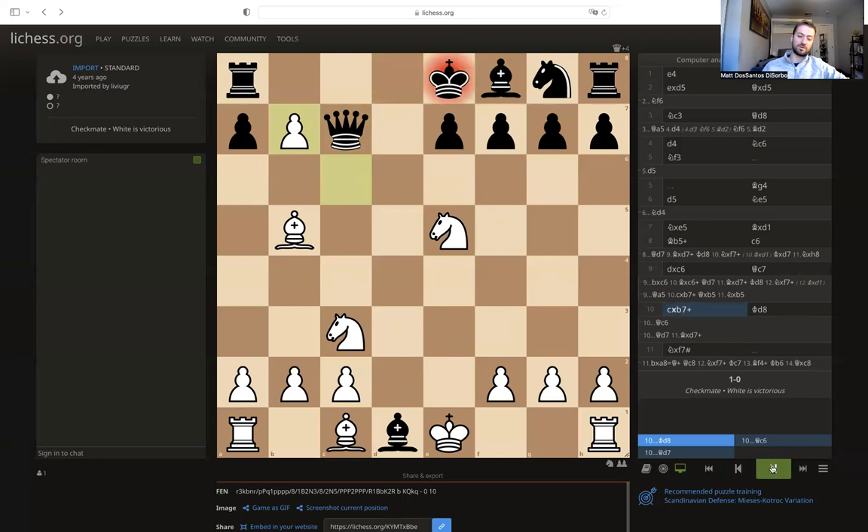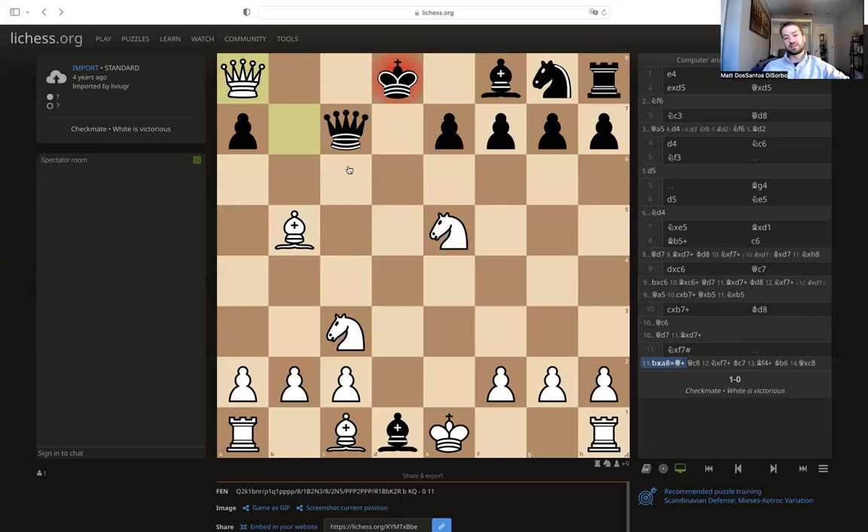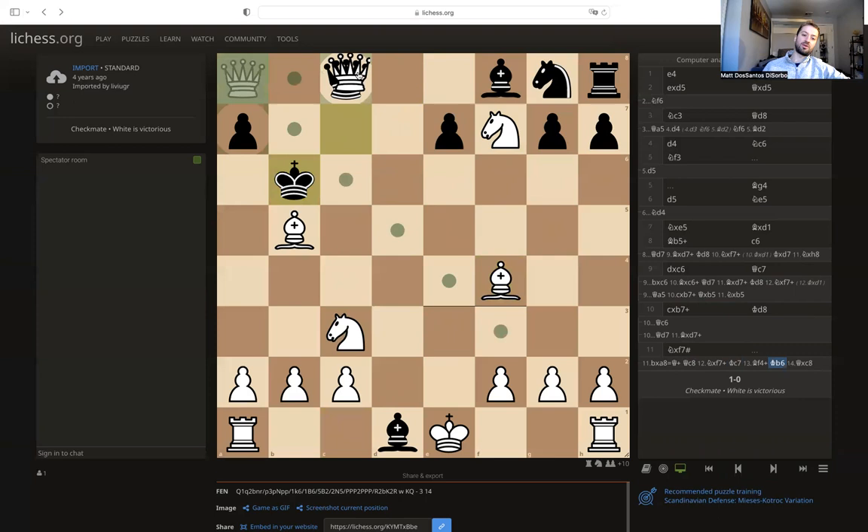If you saw this position and thought the best move is just taking and promoting the pawn, this would totally work too. The king has nowhere to go, so the queen has to block. Then you can play knight f7 — king tries to escape up the board, bishop develops with check, king escapes even further up the board, and now you can take the queen for free and checkmate is going to quickly follow. White is up a lot of material and has plenty of attacking pieces near the king. But in chess, it's always good to find the fastest and easiest way to win, and here that is just mate in one with knight to f7.